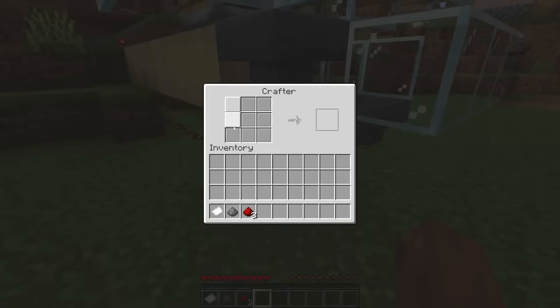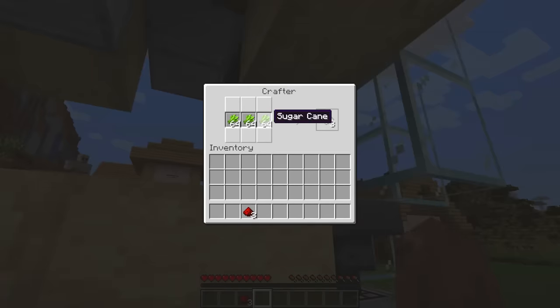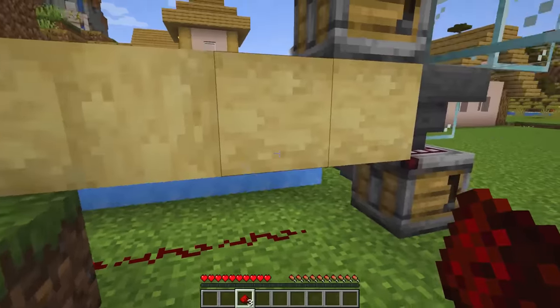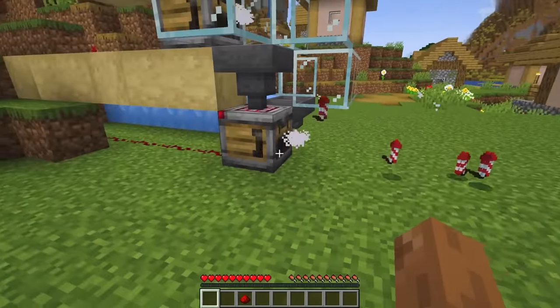Let's say you have a paper farm and a gunpowder farm — now you can turn all these resources together and with the help of the crafter, make rockets if you like to fly around in the world. Like the colorful ones with the sparkles? Yeah, or with a lighter even.